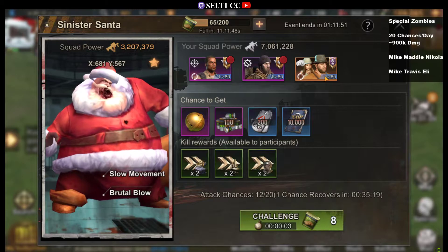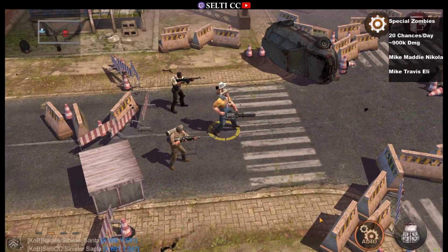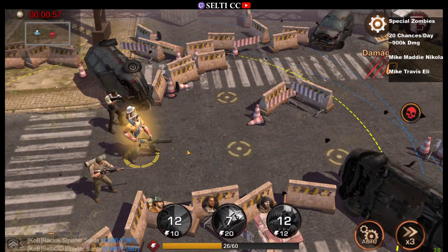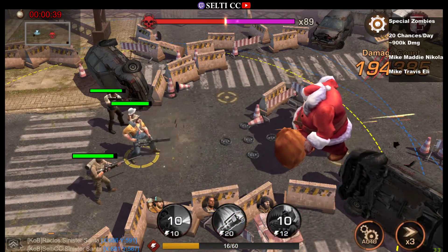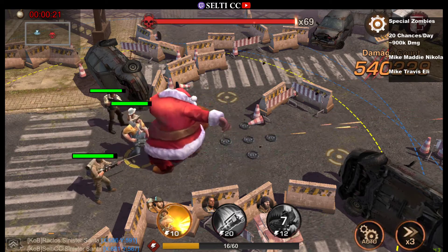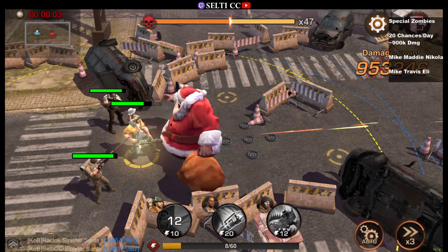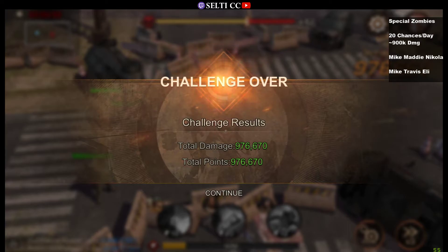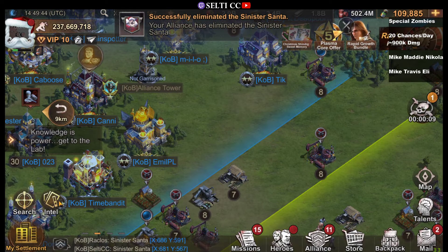Let's test it out. Here we have the Travis, Eli, and Mike setup. Here are the rewards — pretty much the same in every seasonal event. I will not interact, so we'll just have the automatic fight. The yellow line is the range of our infantry hero, so if the Sinister Santa stands outside that range, we won't deal as much damage. As you can see, some nice single-target shots from Mike, and we hit those 900,000 damage — we even did about 70,000 more!